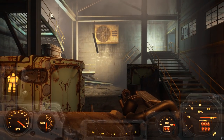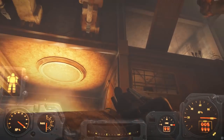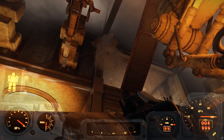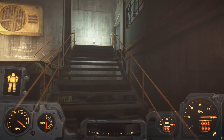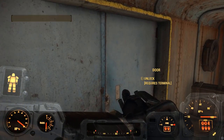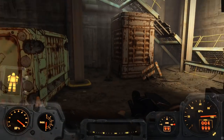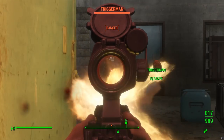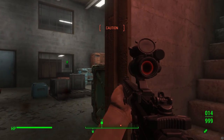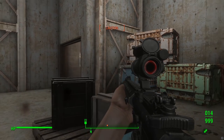Fallout 4 just got a brand new 1.3 gigabyte update on Xbox One and PS4, and a roughly 120 megabyte update on PC. One of the interesting parts is this is actually a pretty different update than pretty much all the other ones — as this update didn't just contain new Creation Club items, but it actually contained new updates to some of the older items, including new features for them.